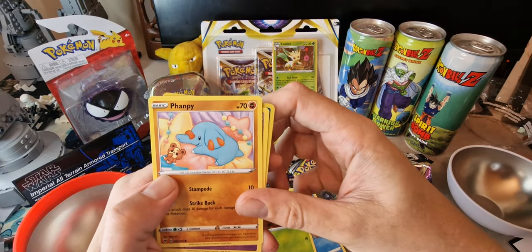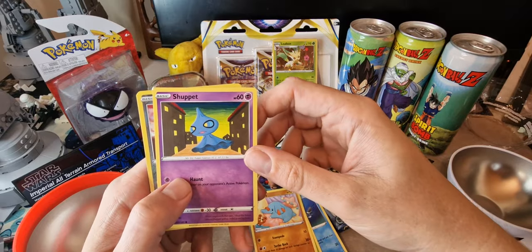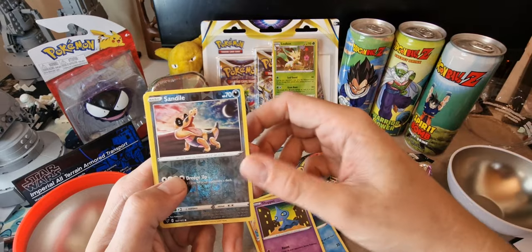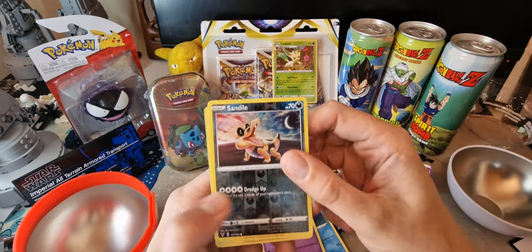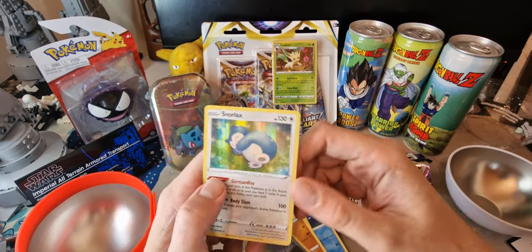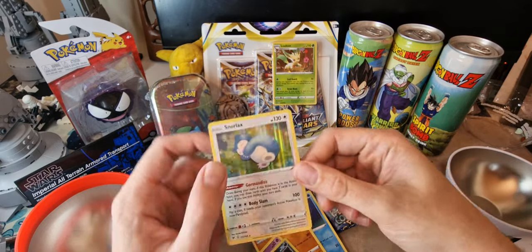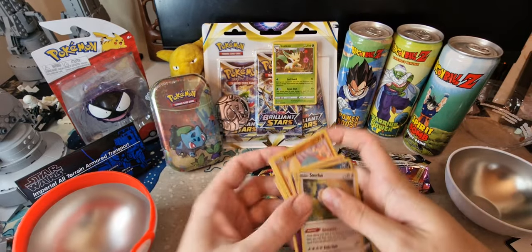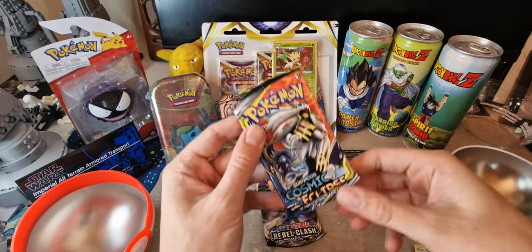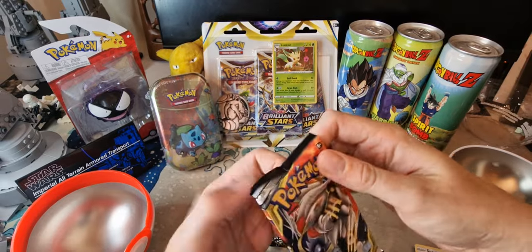We've got a Flapple — that's adorable with a little teddy. There's a Shuppet as well, which just looks like a used tissue. A Sandile — I actually got this one in one of the last packs. This looks like a reverse holo as well, which is quite nice. And we've got a shiny Snorlax, which looks quite adorable — that'd be a nice one to keep. That's the Vivid Voltage set done, let's move on to Cosmic Eclipse.